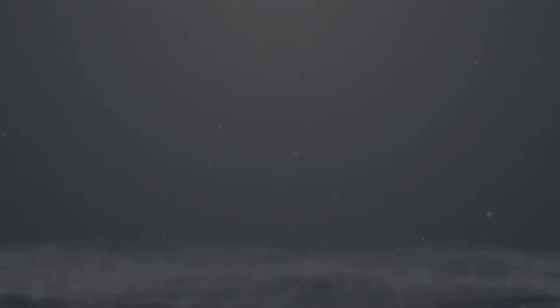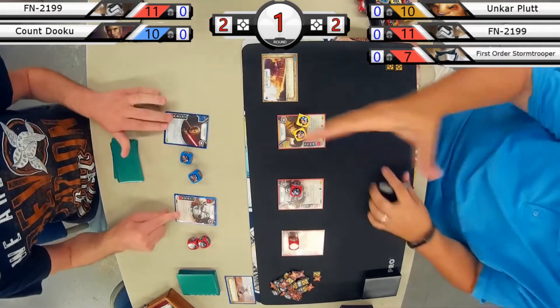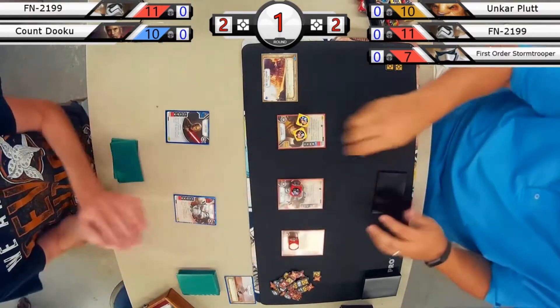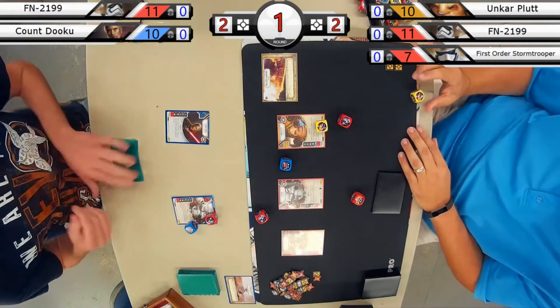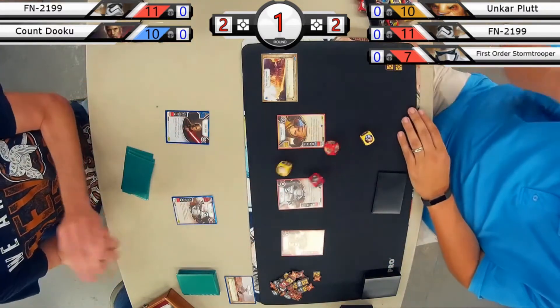We are back with another gaming commentary from the Chance Cube. We have Count Dooku and FN-2199 on the left, facing off the infamous FN-2199 Unkar First Order Stormtrooper deck.